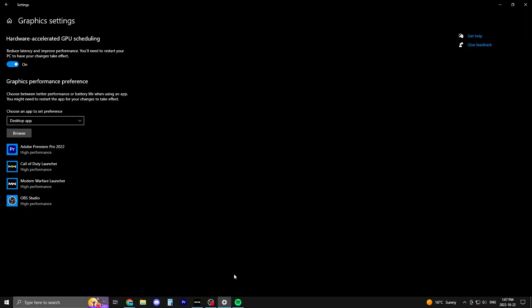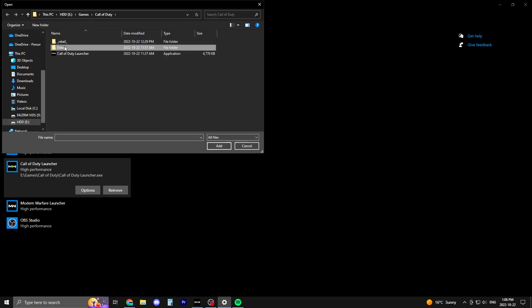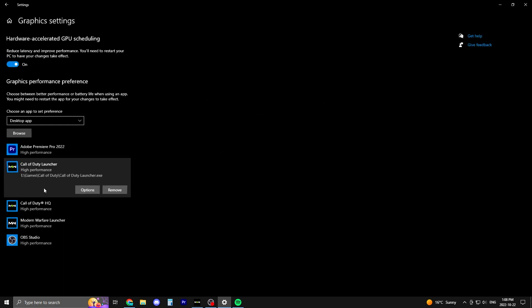Before we get into the settings, here are some things you might want to change because this helped me a lot with performance. Go to your graphics settings and find hardware accelerated GPU scheduling — make sure this is on. I normally had it off for Warzone but for Modern Warfare 2 it's amazing. I'd also recommend clicking Browse and finding the Call of Duty Launcher (Call of Duty Launcher.exe) and putting it on the high performance list. Also find the retail COD entry, put that on high performance and save. I have both of these on high performance.